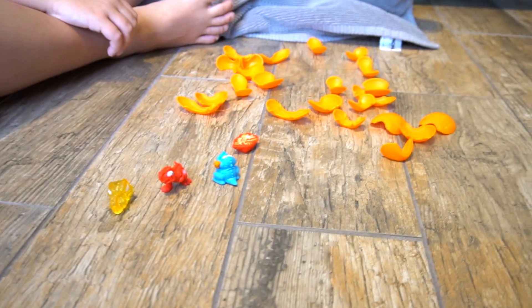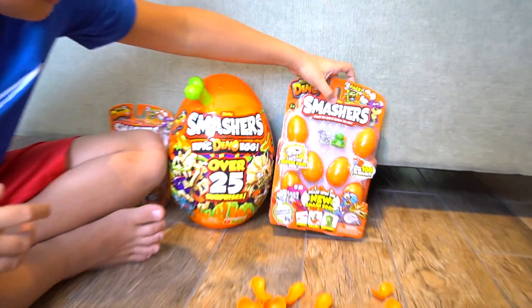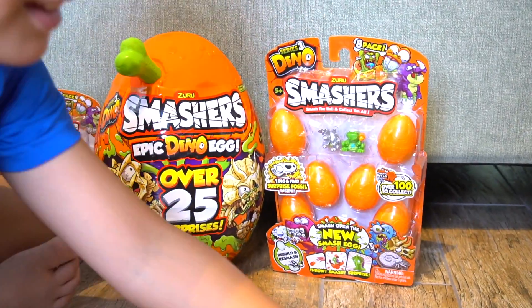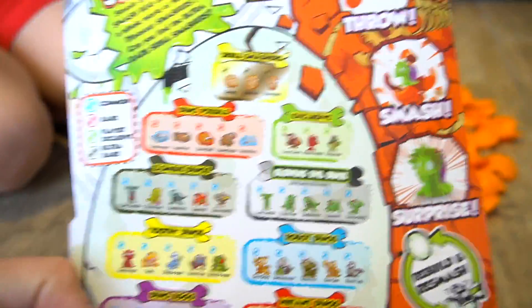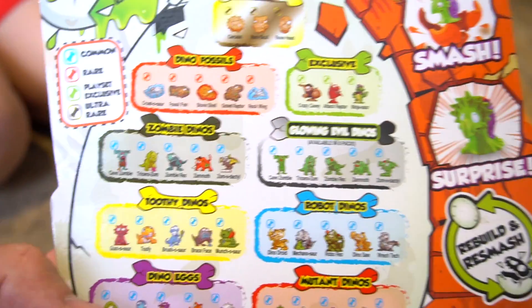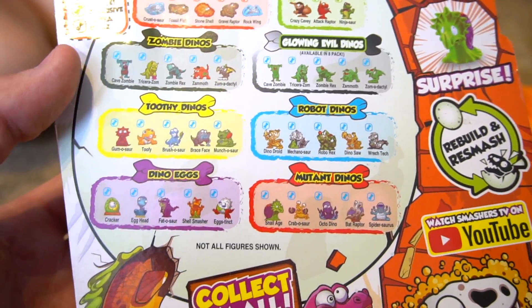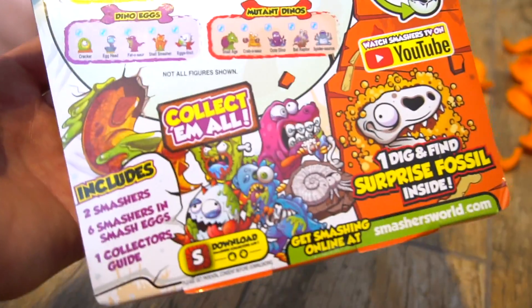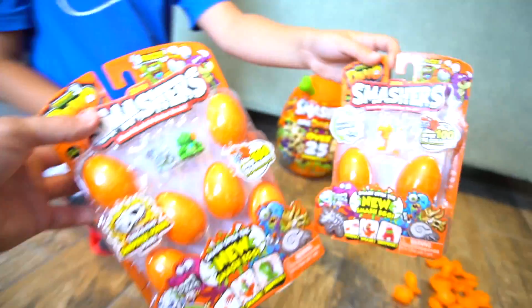Man, I wish we had more than just four to play with though. Wait, is it? You got something right there — whoa! You've got packs of eggs plus a giant epic dino egg. You get two that are open. All different types of characters, right? So if you look on the back you've got dino fossils, exclusive ones, skull smashers, zombie dinos, glowing evil dinos, toothy dinos, robot dinos, dino eggs, and mutant dinos. What in the world? Pretty cool from Zuru — so thanks a lot to Zuru for sending this out for free to check out.